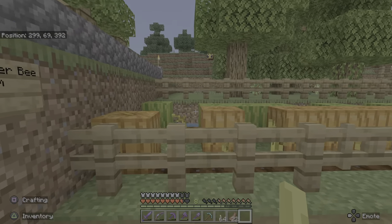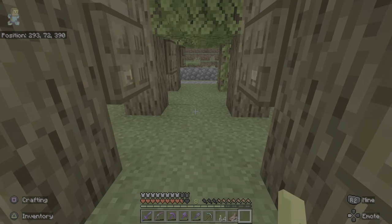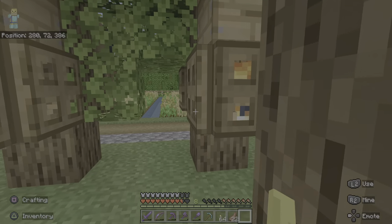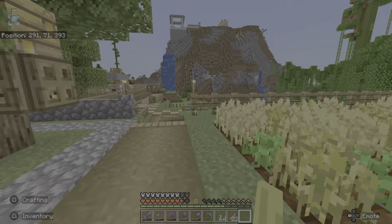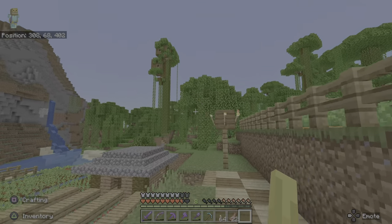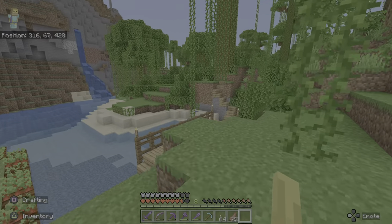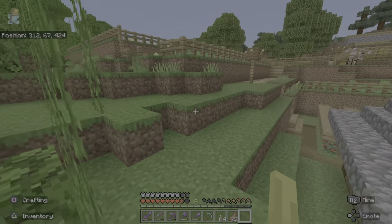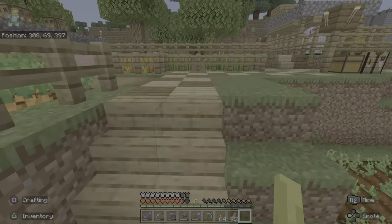We have a carrot farm, pumpkin farm, and a 'do not enter' bee farm — well, we're entering it. We have the bee farm over here, the wheat farm. We have this random tree house up here. I'm not sure if anyone's living in here, so I'm not going to go up there. But we do have a tree house up there — it's kind of cool, but I don't know if someone lives there.